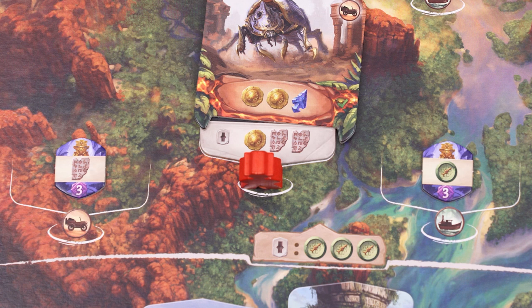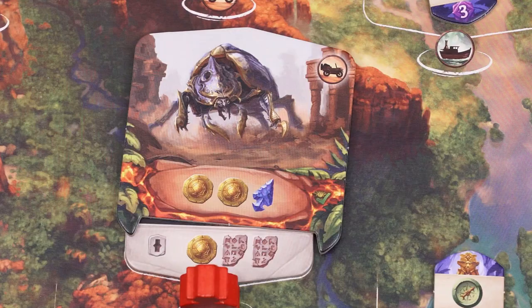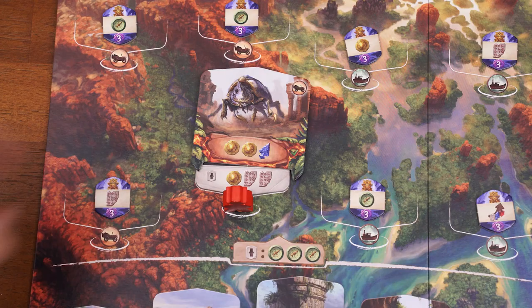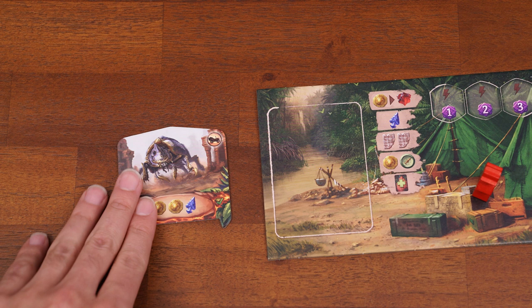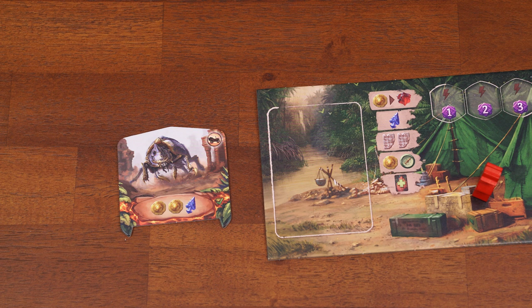The newly discovered location is now available for any player to use with the dig at a site action. The third main action is overcome a guardian. You must already have an archaeologist on a site with a guardian to take this action. Simply pay the cost listed on the guardian tile, remove it from the board, and place it next to your player board. You now have access to the guardian's boon — check the top right corner for what it gives, such as a car icon for future travel costs. After using the boon, flip the guardian tile face down; it cannot be used again.